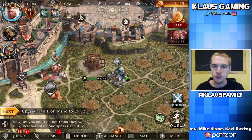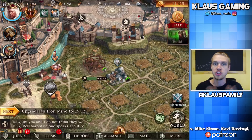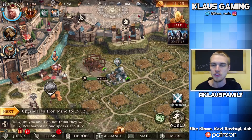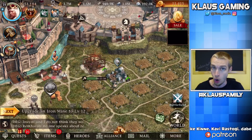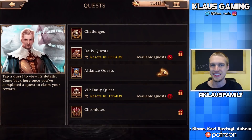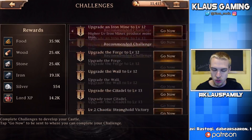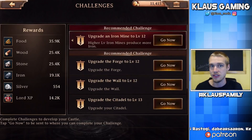Directly below that there's the global chat — go chat with people if you want. There are alliances in this game; if you join or start an alliance you can chat with them. Below that you have the quests in the bottom left-hand corner. Starting at the top is the challenges — that's kind of like the tutorial, telling you what you should upgrade next and how to organize and develop your city. Right now the current recommended challenge is upgrading that iron mine, which is exactly what I'm doing.